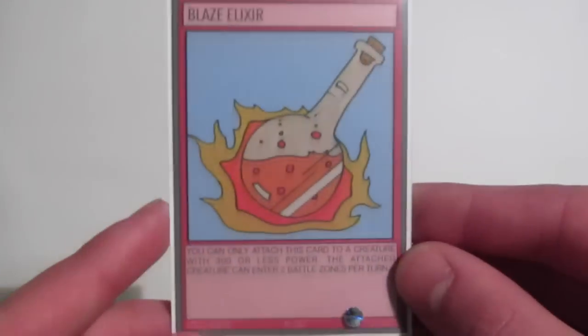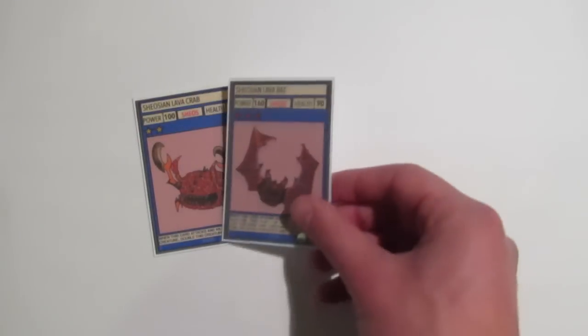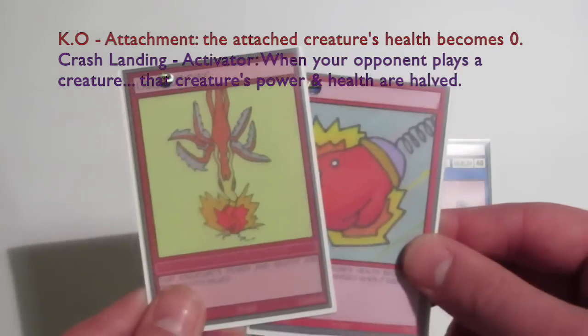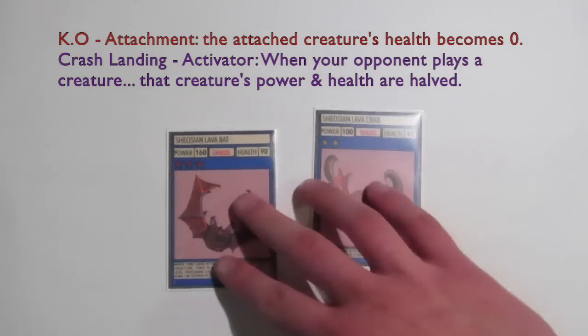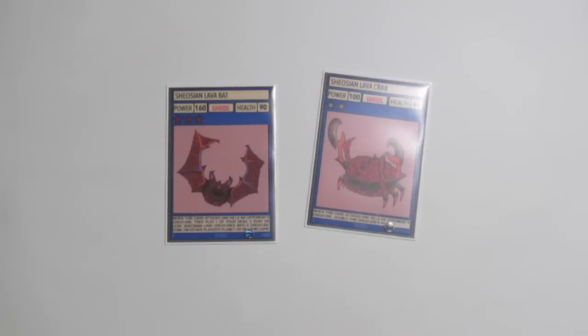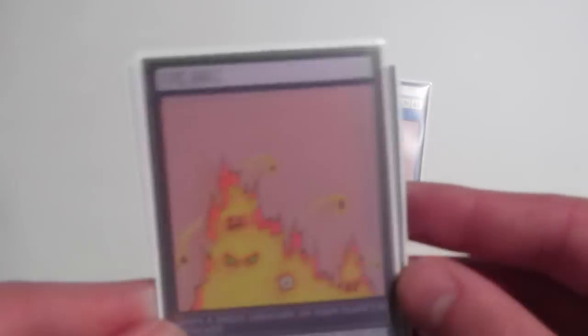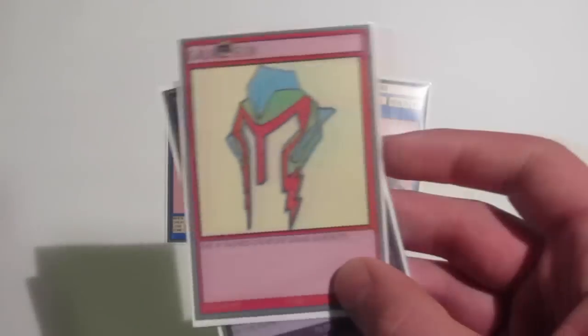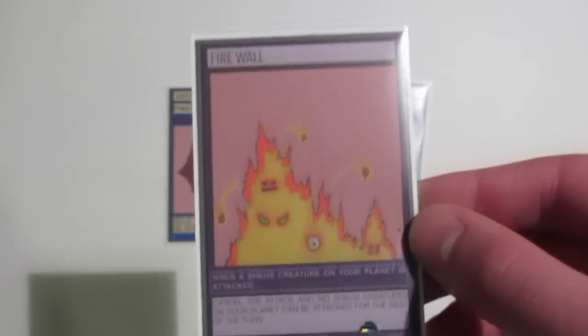Now I'm just going to show you some support cards for the archetype — cards I've already made that can work well with it. First we have Blaze Elixir, which applies to any creature with under 300 power: Crab, Bat, Panther, and Crocodile. Attach it to them and they can battle twice per turn, so Blaze Elixir is definitely a must-have in a Shiosian Lava Galaxy. You're also going to want to weaken your opponent's cards, because creatures like Bat and Crab with low power will struggle to kill things — use cards like KO or Crash Landing on your opponent's creatures. And because Shios creatures generally have lower health, protect them with cards like Galactahelm, which gives a creature 70 health, and Firewall, which stops your opponent from attacking Shios creatures.